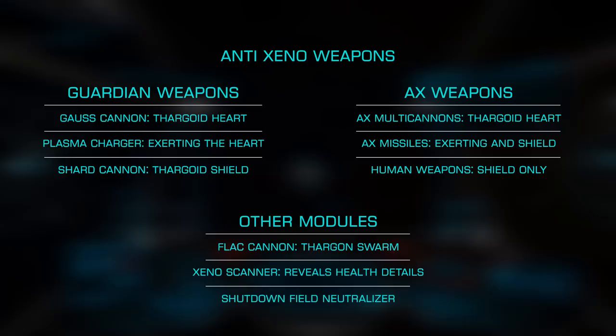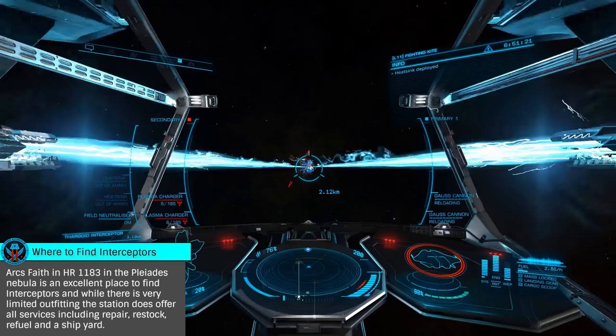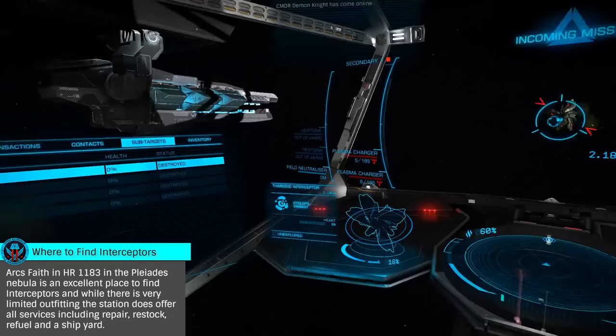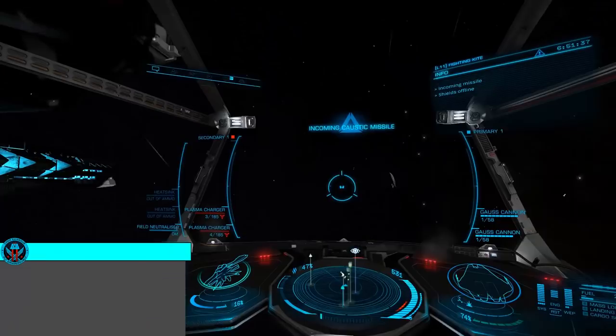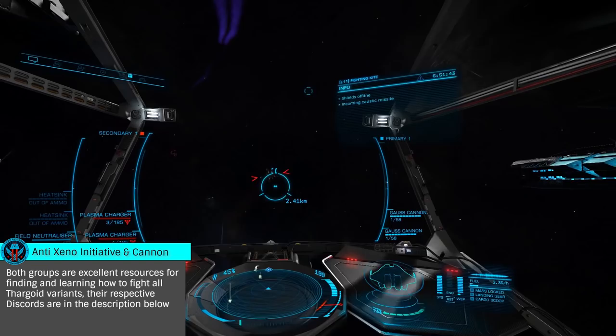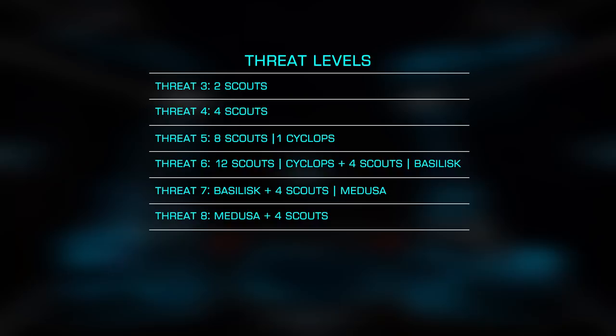Now that we're outfitted, let's head to an appropriate system and look at how to dispatch these difficult opponents. They often spawn in systems that are under attack or have stations in repair, with the most consistent area being in the Pleiades Nebula. HR 1183, HR 1185, and the systems surrounding Maya are excellent choices. You can also look for missions on the board in these systems, as they will indicate an appropriate system to find them. Visiting the Anti-Xeno Initiative Discord is also a great idea, as they work with Canon Research and share locations that are currently under attack. Once you arrive in system, you'll be looking for non-human signal sources of Threat 5 or higher.